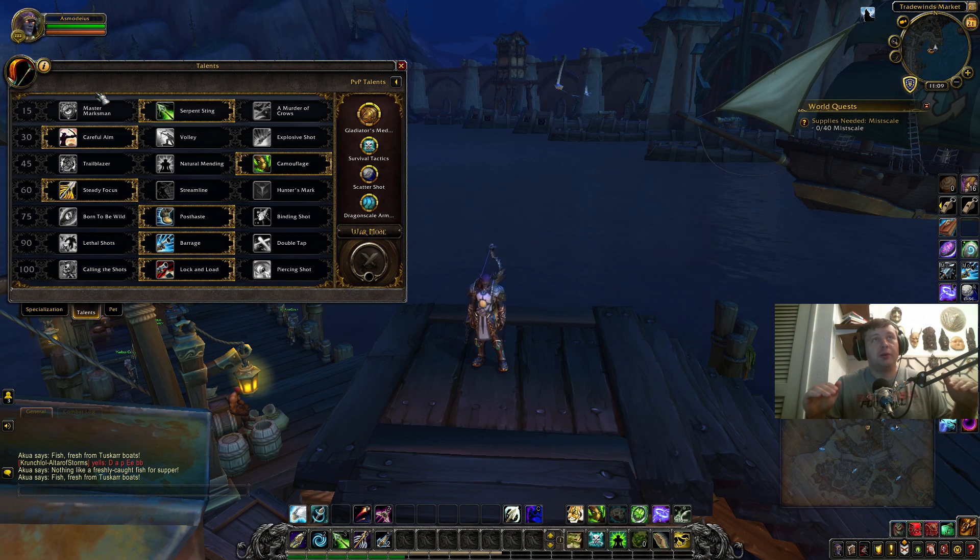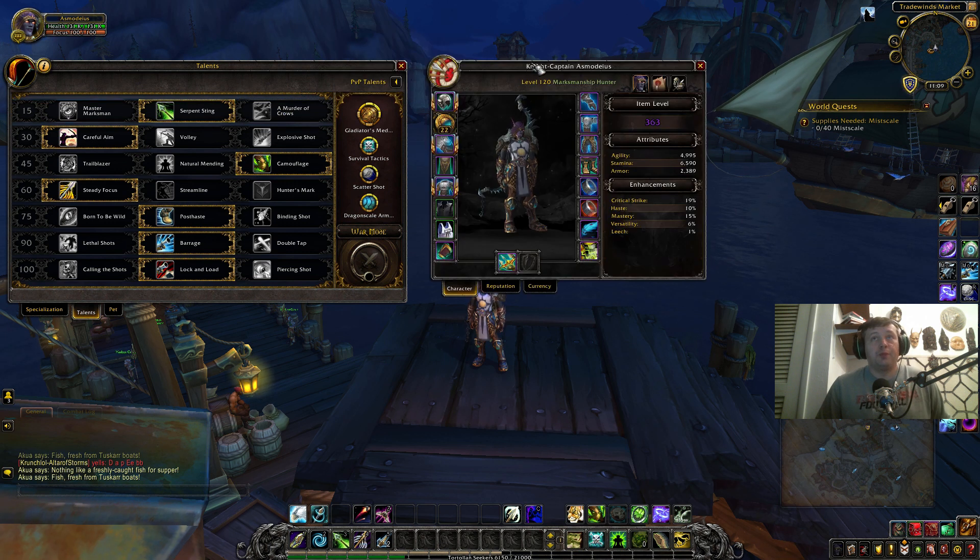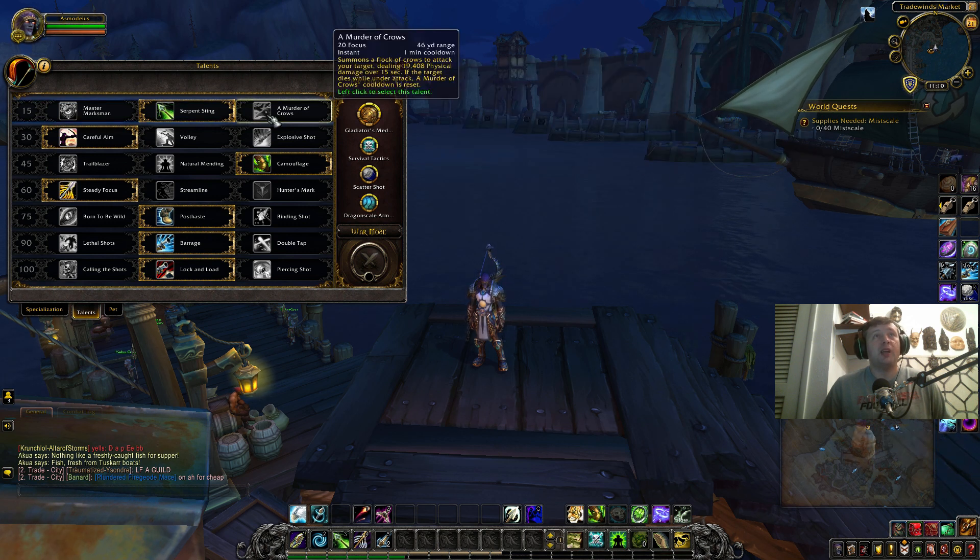I read up on Icy Veins and Wowhead that Murder of Crows is a best talent choice, but I personally don't believe that. Let's check our armor — that's 27% physical damage reduction. Let's round it to 25% armor reduction and 20,000 damage, so that's 5,000 damage cut off straight away. Murder of Crows will only do 15,000 damage.